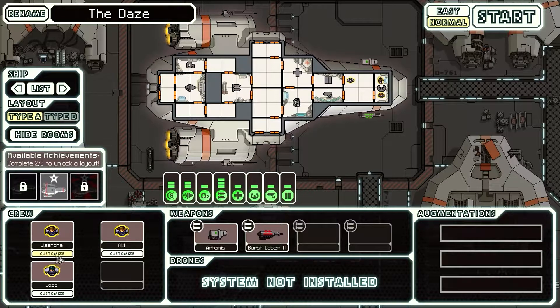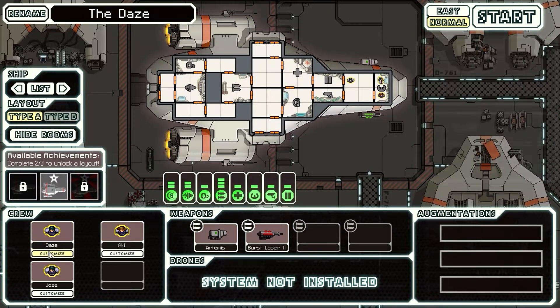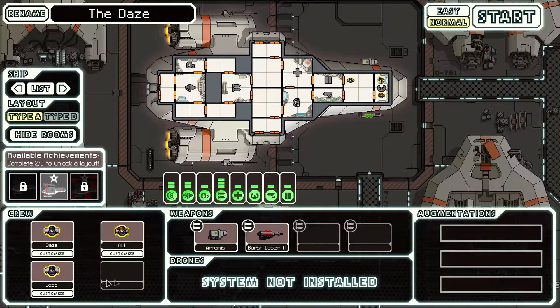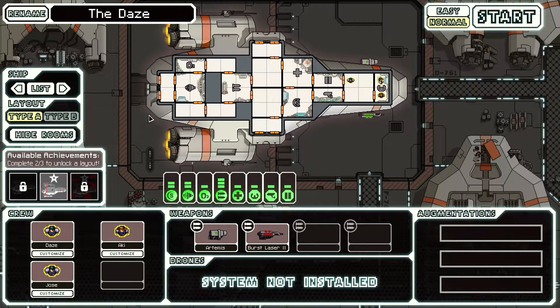You can also customize your crew. So let's say here, let's create me — there's a guy, and we'll call him Metal Days, or just 'Days.' Here are different augmentations. Some ships come with augmentations, but since this is the first ship, it doesn't really come with anything. It's a really simple ship.